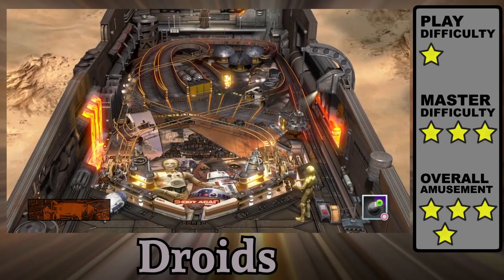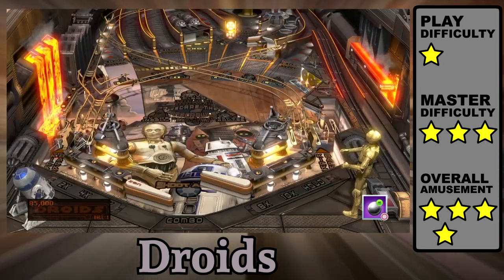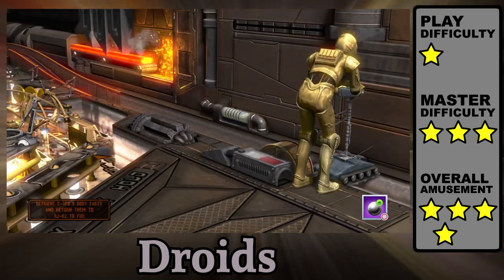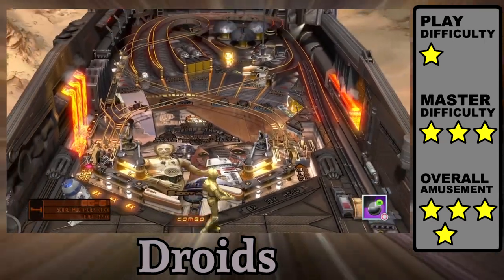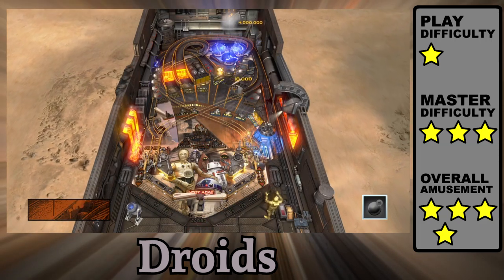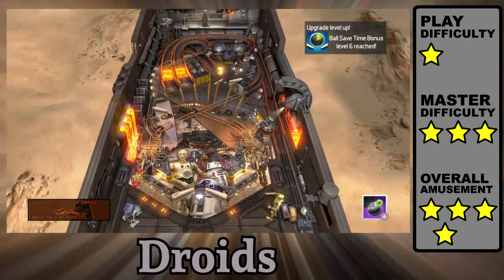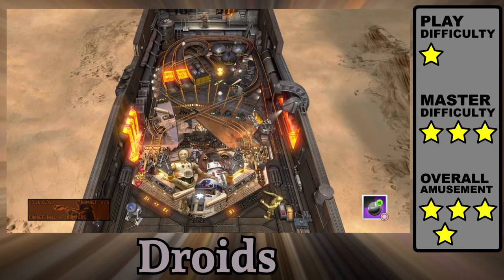Droids features everyone's favorite robot duo with nice easy shots for new players. Missions are accessed from a sinkhole behind the three center drop targets. Scene 1 involves retrieving parts from C-3PO's decapitated body; after being reassembled, he returns the favor by blocking your view. Mission 2 has you charge up bumper shots before making a ramp. The rest of the events mostly involve hitting designated shots, and extra balls come naturally along the way with plenty of multi-ball. Missions retain your progress so you don't need to start over if you fail.